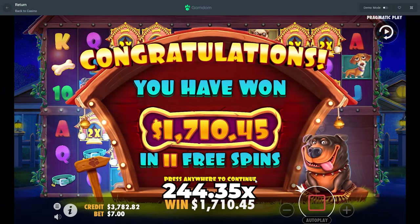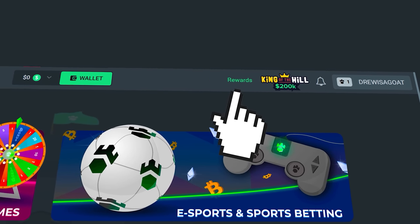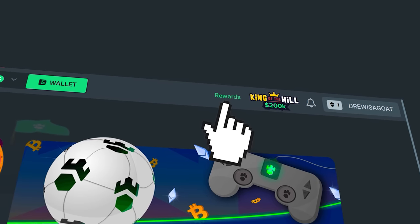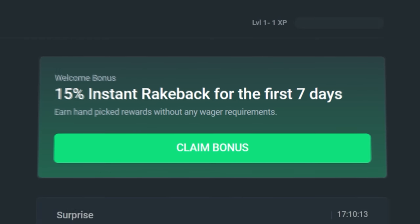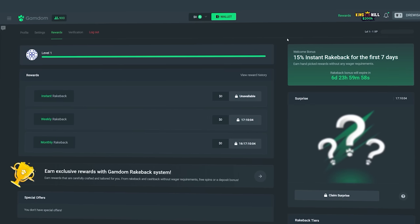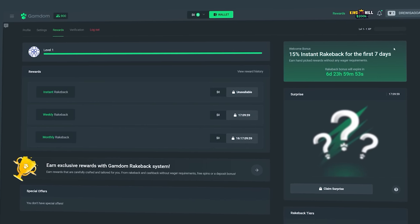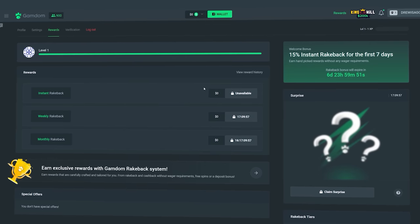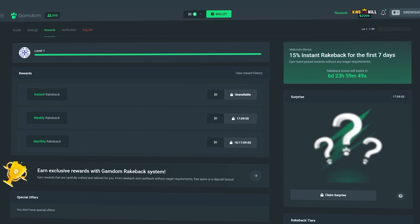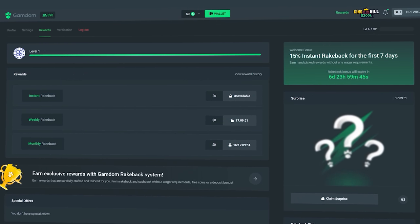Alright guys, before the rest of the video continues — if you want some rewards on Gamdom, click in the top right of your screen where it says rewards, then on the right side of the page it will say 'claim bonus'. Click there, type in 'Drew', and then hit claim bonus. You'll get 15% rakeback enabled on your account, and you also get access to the instant, weekly, monthly, and surprise rakeback that you can claim every single day just by using my code. It helps the channel and keeps these videos going — good luck on the bets and enjoy the rest of the video.